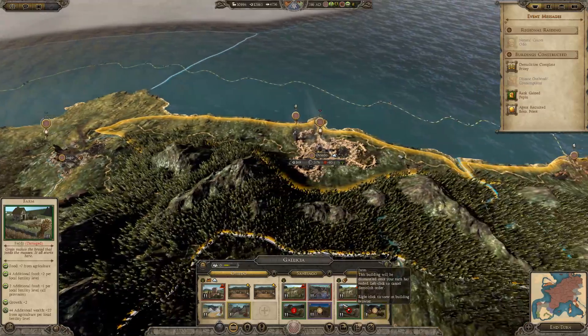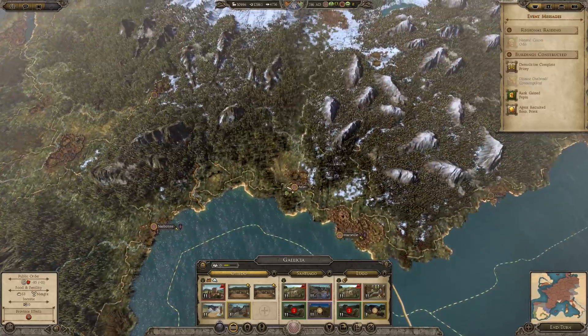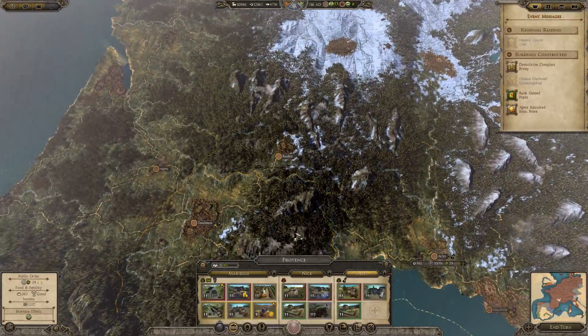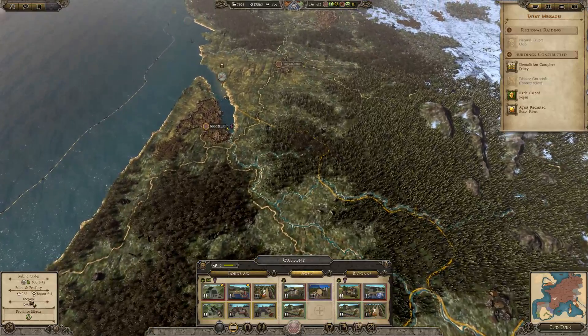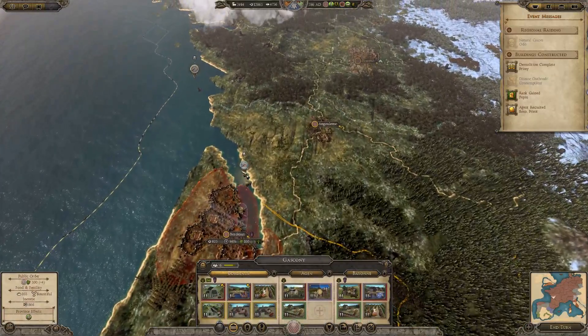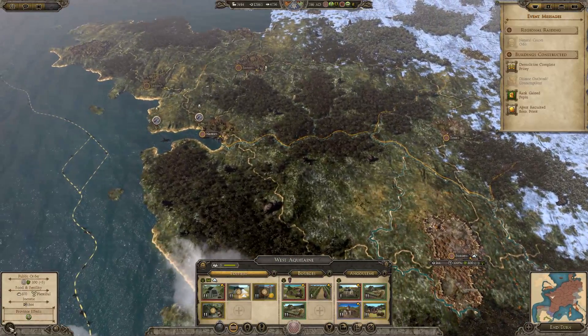That's probably a good choice. We'll build the mines in there. Our regions are starting to become a lot richer now because we are reducing corruption.